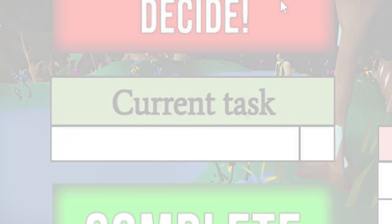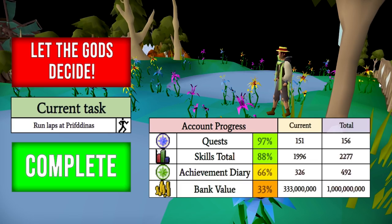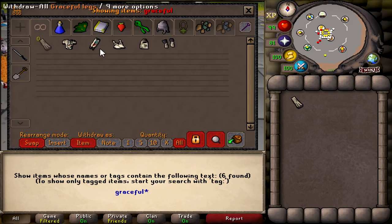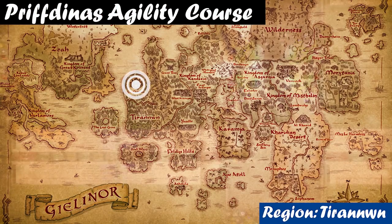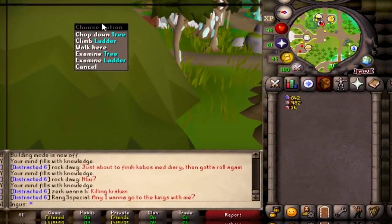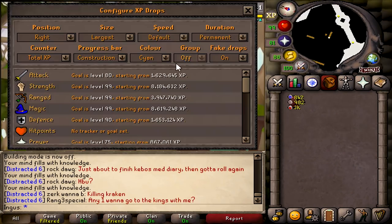I guess we're doing some agility! On the bright side, it is at Prifidinas, and I have never done that agility course before. Let's gear up and get our graceful going. There's the symbol — let's go ahead. I've never done this before, so I'm kind of curious what this is going to be. Wow, it looks pretty nice!